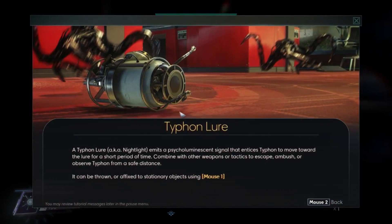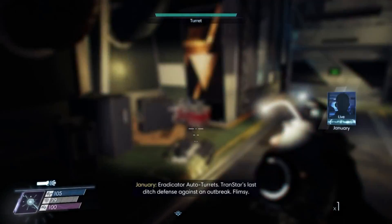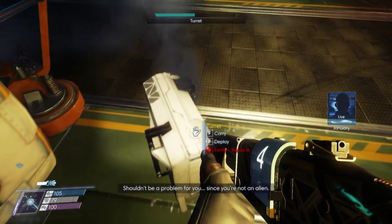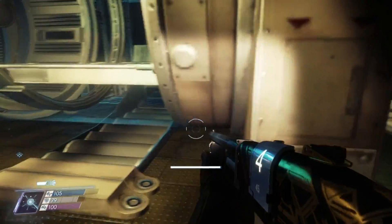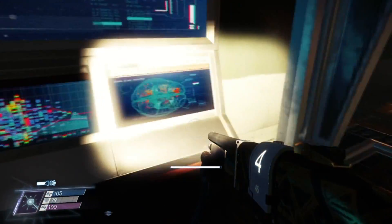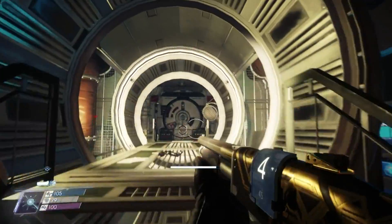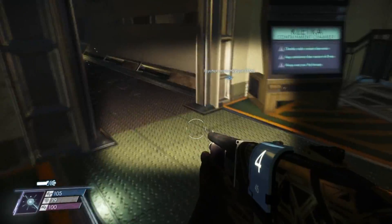Typhon Lure — emits a cycloluminescent signal that entices Typhon to move towards the lure for a short period of time. This part is the built-in psychoscope tech. They can discriminate between alien and human targets — shouldn't be a problem for you, since you're not an alien. There we go. I've met some of them already and these turrets are pretty good, to say the least. Well, it seems like I can't with the console. Guts — that's the inside of that, isn't it? Well, then guess where I'm not going. I do not want to get horribly murdered.